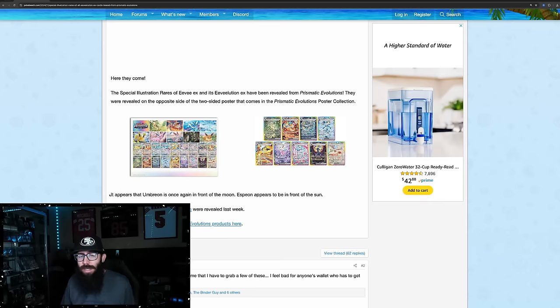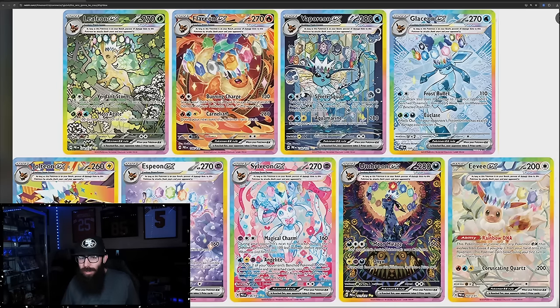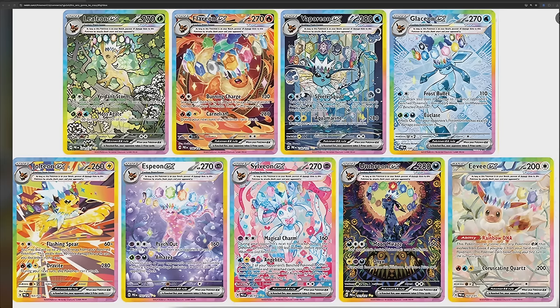They were saying — I thought this was interesting — it appears Umbreon is once again in front of the moon. I could see that being the moon, but I also could see, is that the sun? Just because of the colors? I think it's the moon, but I don't know. Let me know what you guys think. We'll look at a higher quality photo. So let me take my webcam off for a second so we can take a gander at these in a little bit better quality. It must be the moon — it says Moon Mirage. Also, this is English? Usually we get Japanese first.